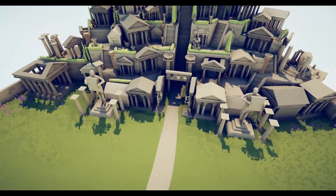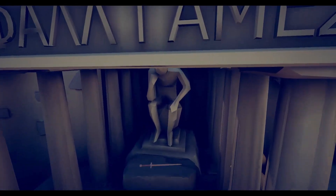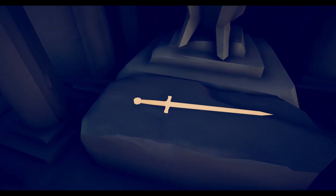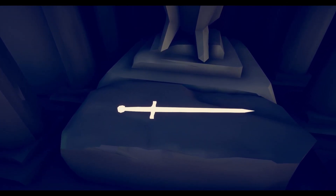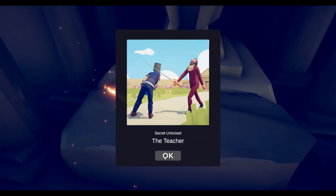We're on Ancient Two right over here. You want to go down to this temple right here and then to this right here. You'll see the sword — this will glow — and then you get the Teacher. That's all, hope you enjoyed, and peace.